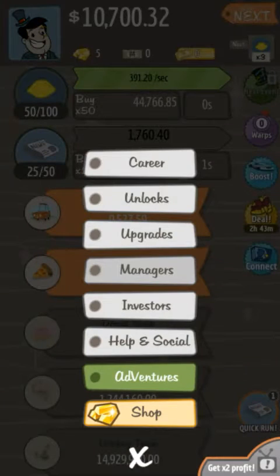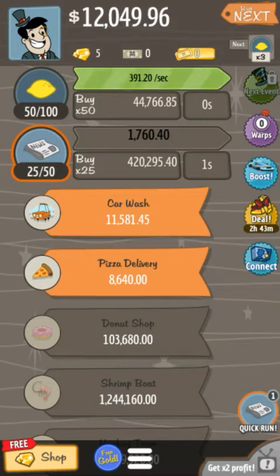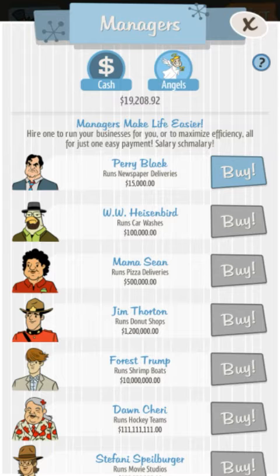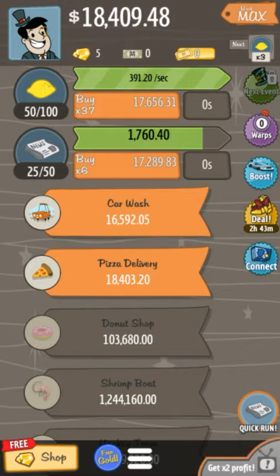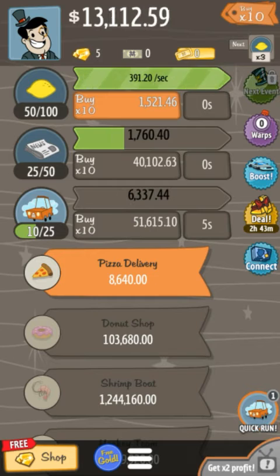Let me just check what the price is. That's 15,000 — we're nearly there. So let's get the manager for the newspaper business. He's called Perry Black. Let's get him there and that way he can keep making his profits.